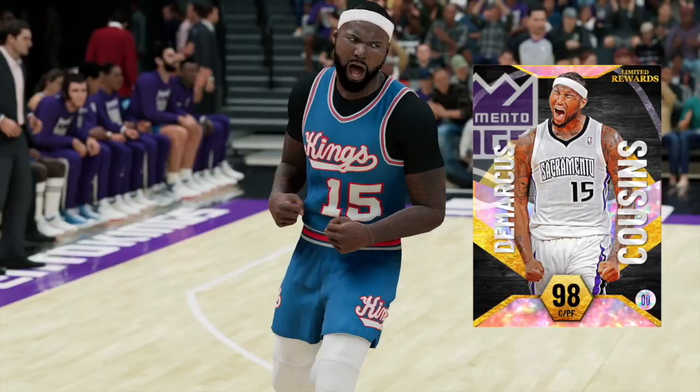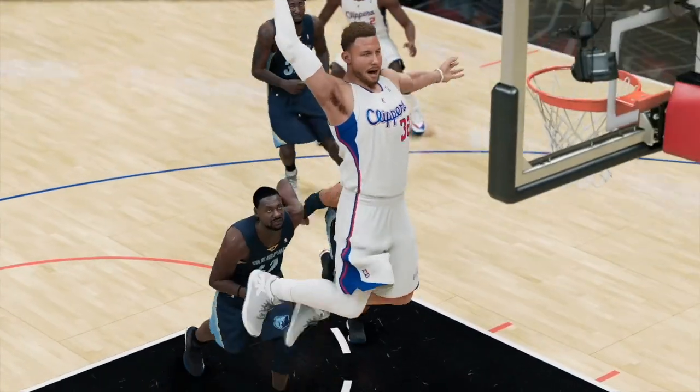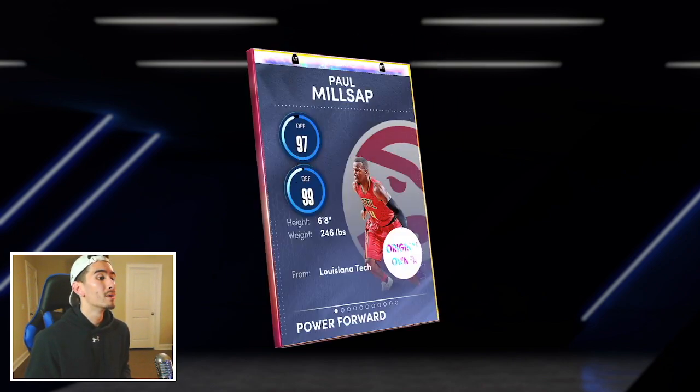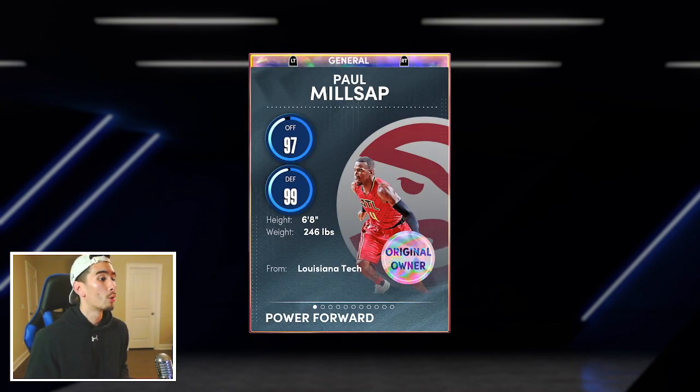Now with all that being said, you guys sit back, relax, and enjoy the video. Galaxy Opal Paul Milsap is the reward for finishing the brand new Domination in Season 5 of My Team, and in this video we're gonna try him out. Paul Milsap is a 6'8 power forward with 97 offense and 99 defense.